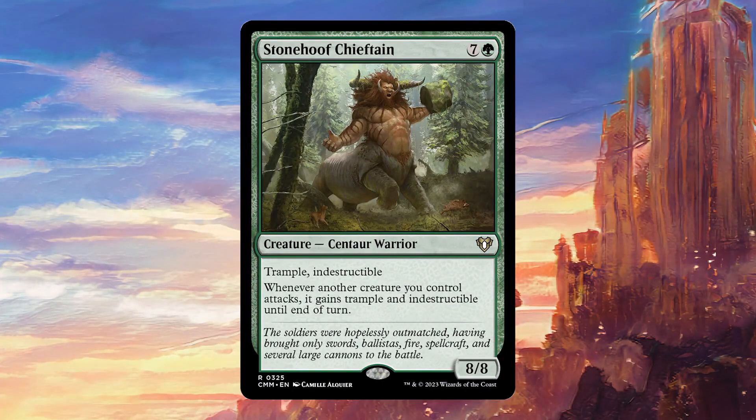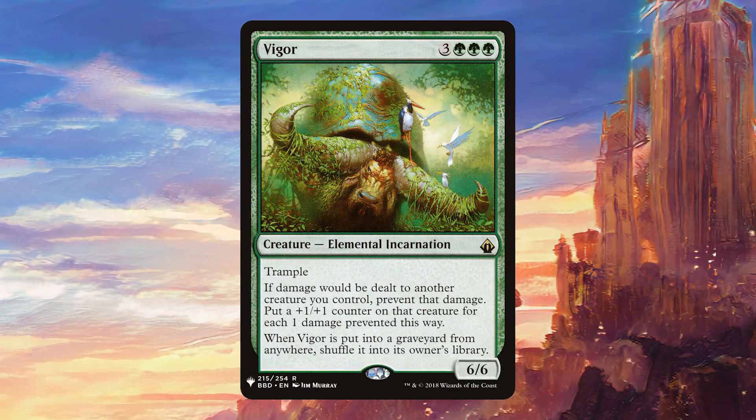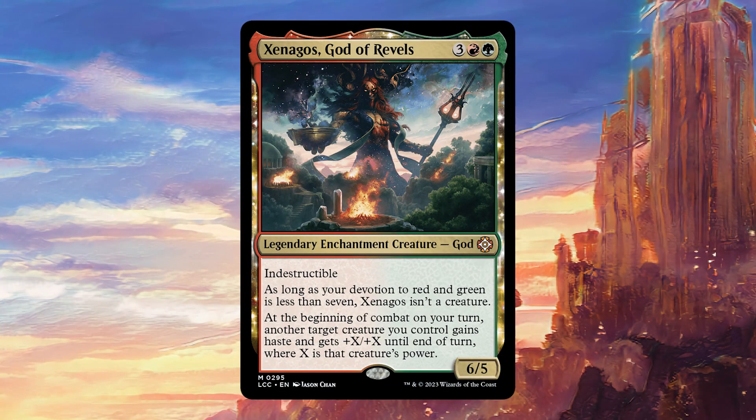Selvala, Heart of the Wilds, is going to almost always draw us a card when we play Anzrag, and then she can tap for a lot of mana. Stonehoof Chieftain is a great top end for the deck because it's going to give all of our creatures trample and indestructible when they attack, and it's also very difficult to profitably remove. Vigor works really well by essentially giving our commander indestructible and growing him as it does so — if we have any way to give Anzrag trample, this finishes the game really quickly. Wolfgar of Icewind Dale is going to double up all of our attack triggers, and we do have quite a lot of those. Xenagos, God of Revels, basically doubles our commander's power, and since it triggers at the beginning of combat, when we get extra combat steps this is going to happen multiple times per turn.